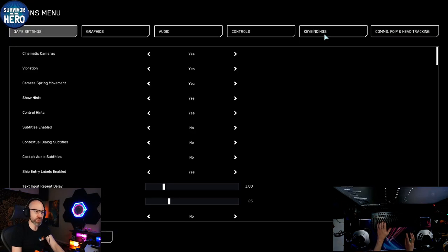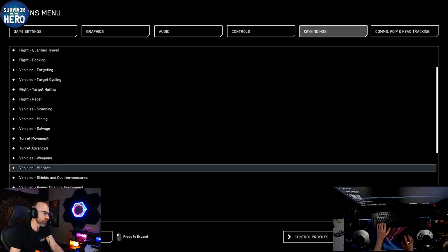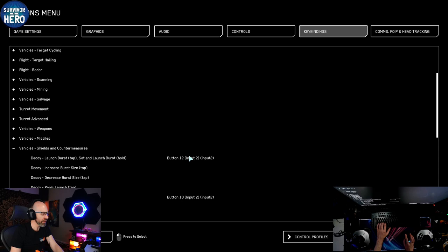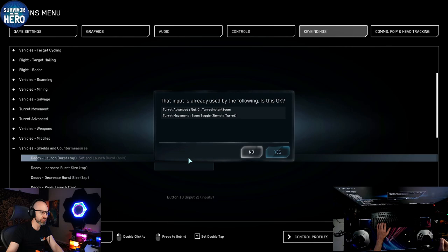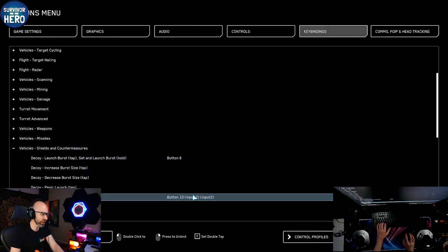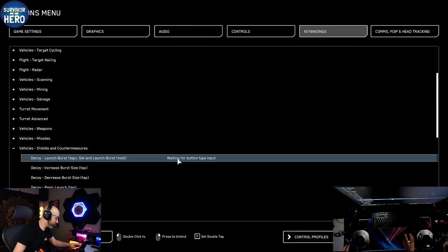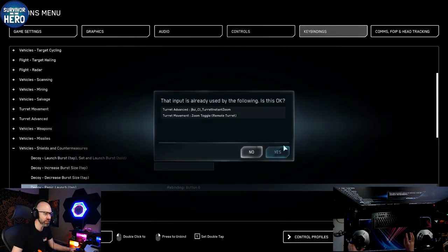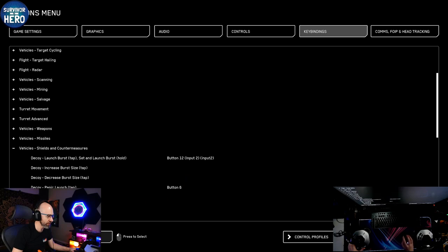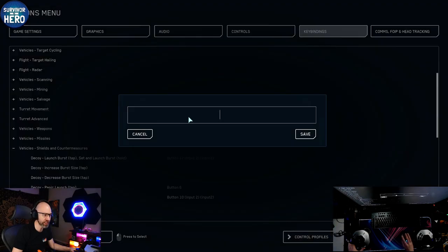I forgot to set panic launch — I knew I missed something. Checking shields countermeasures... they got put on the wrong one — that's easy, fixed. Decoy panic launch should be there — that's what I did wrong. Noise is the second one here — so that was right. We'll just save that again as version 6: STH Logi 3D HOSAM 322A V6. That way you know all the iterations.